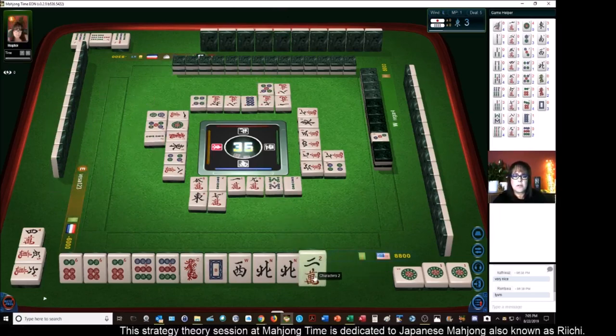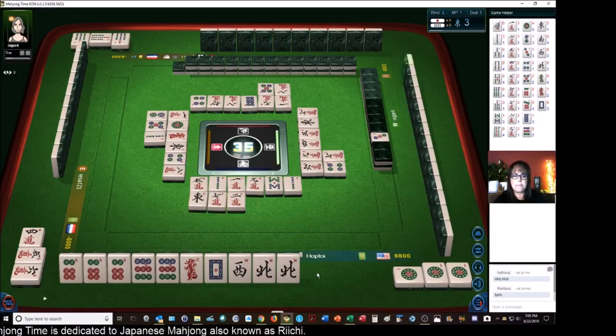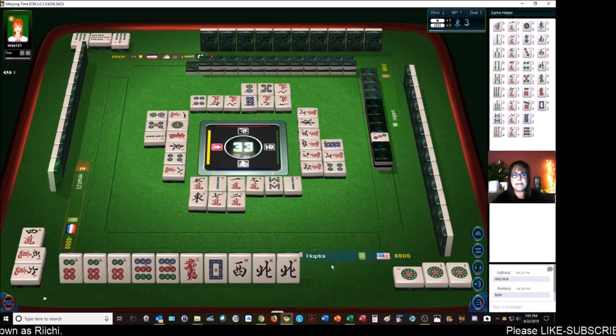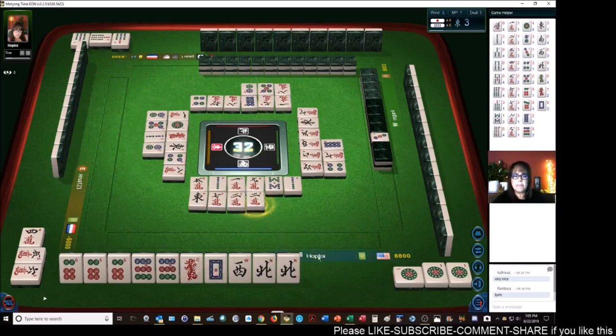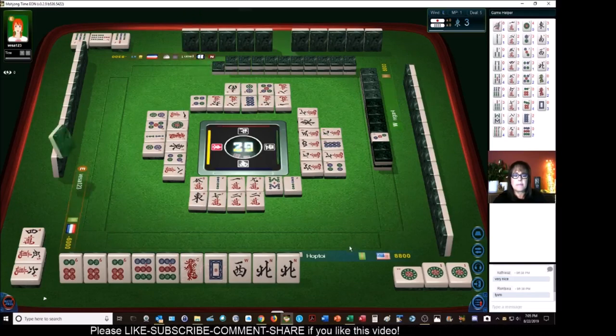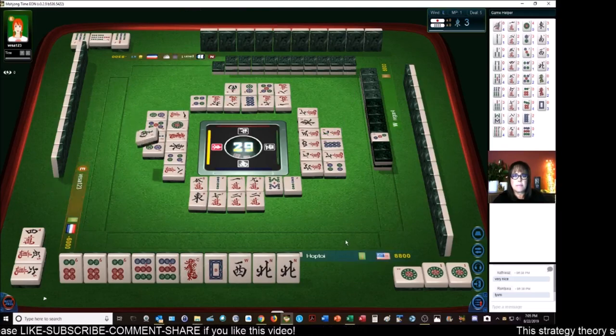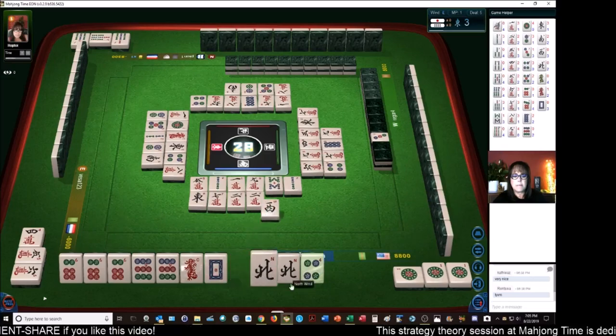Two bamboos — there are no seven dots out yet. Two characters. I'm hoping to Pon. Eight dots. Two dots. Everybody's throwing dots. Nine characters. South wind. West wind — we got Dora.